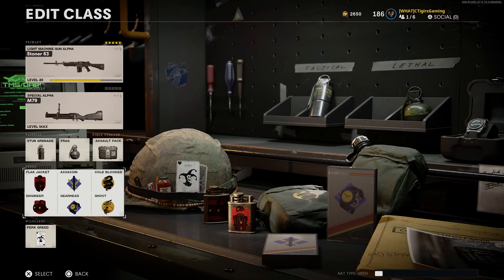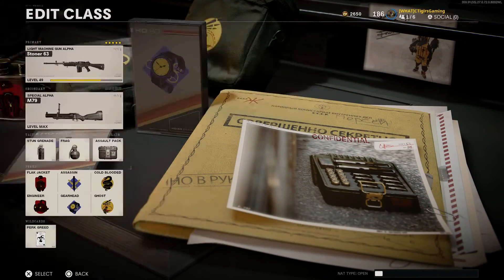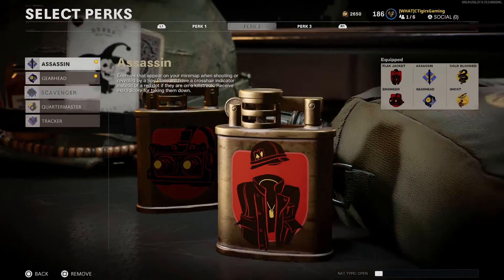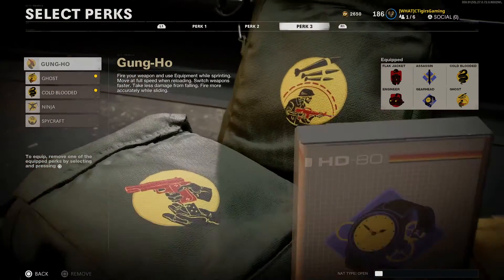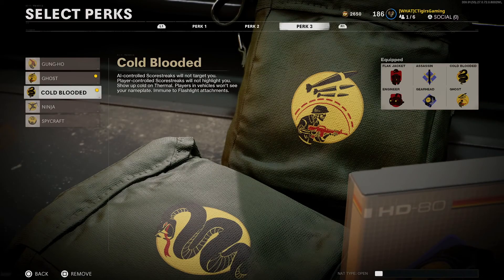For perks, you must use Engineer for Perk 1, and you'll see why later. Also use Tactical Mask so you don't get blown up. For Perk 2, run Assassin so enemies appear as crosshairs on the minimap, and Gearhead so you can recharge your field upgrade — use Assault Pack as your field upgrade. For Perk 3, use Ghost and Cold Blooded so you're always hidden from the enemy team's minimap.